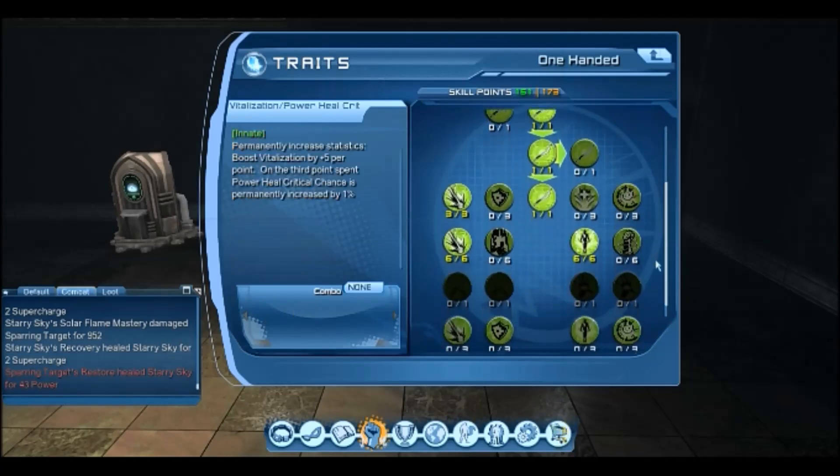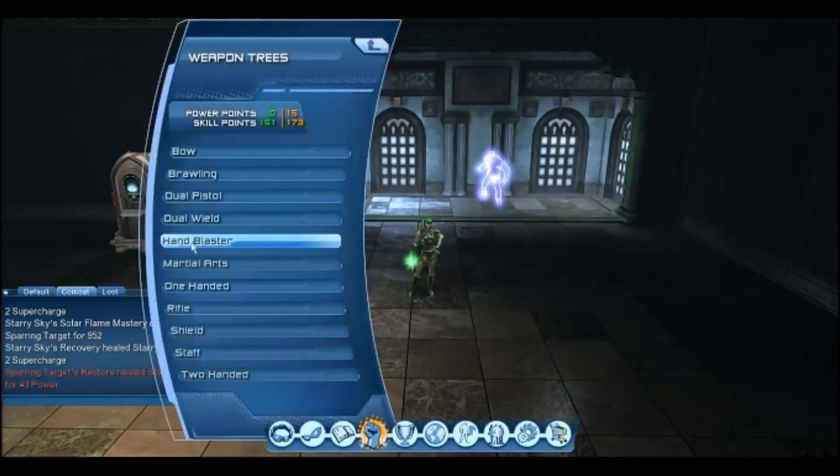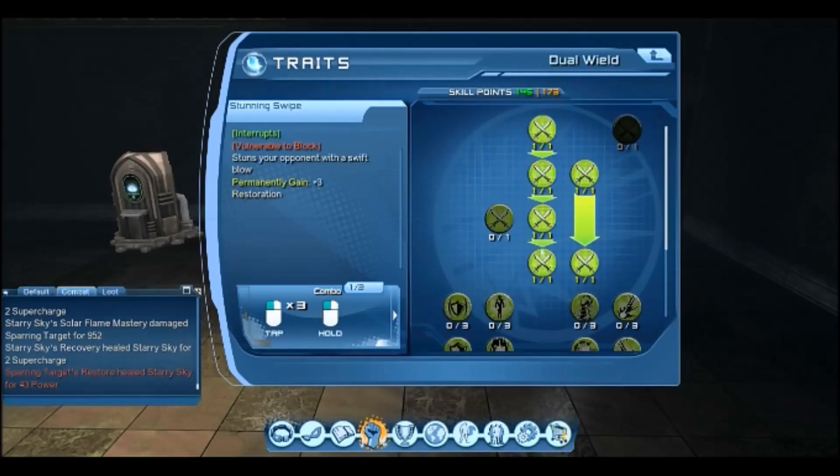Now the combos we're particularly going to be looking at are Dual Flurry for our melee and Solar Flare for our range. Now we need to go to Dual Wield and unlock that mastery. What we need to do is put 4 skill points in the middle and 2 in these attacks.